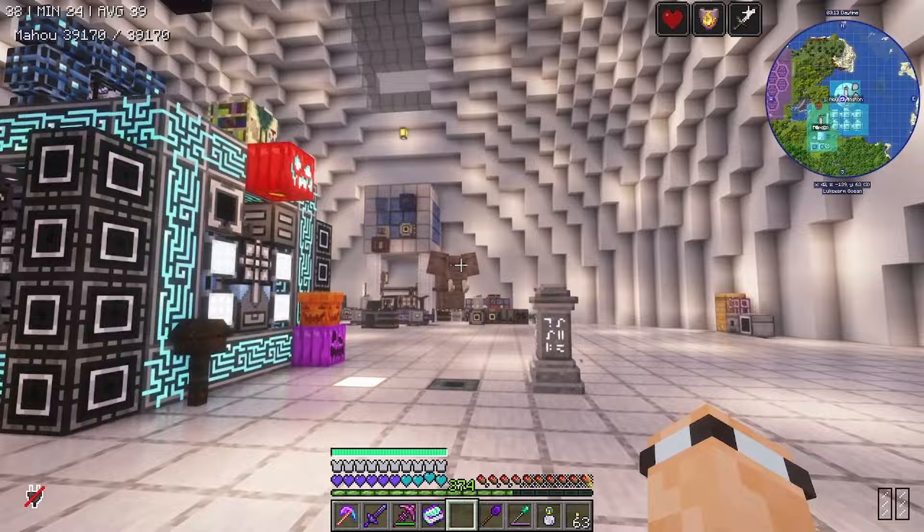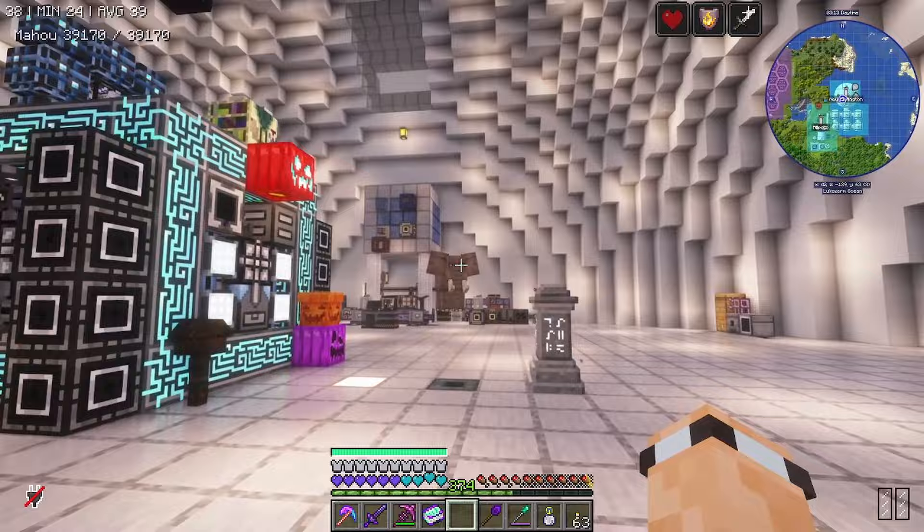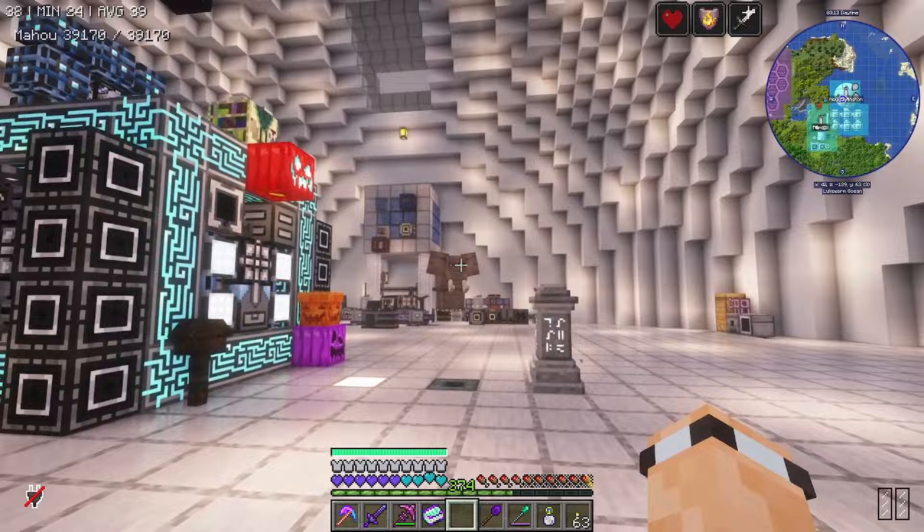Oh — I just dropped off a big backpack full of stuff from the voidic dimension to Sativa and he was just playing around with them. It's pretty cool. Purple is Sativa's colour, after all.